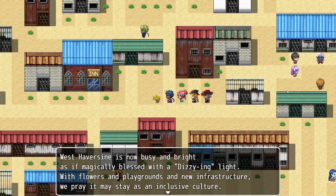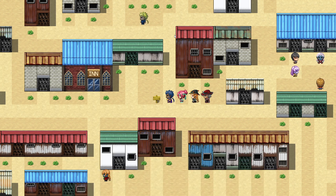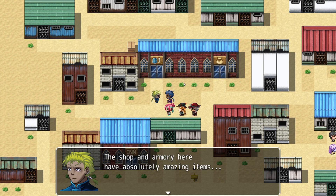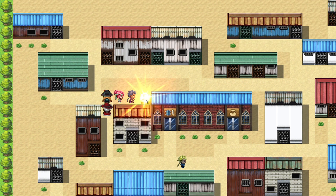West Haversine is now busy and bright, with a reference to the NPC Dizzy — 'as if magically blessed with a dizzying light.' With flowers and playgrounds and new infrastructure, it becomes an inclusive culture. We're doing this renovation for a couple of reasons: first, it completes more quests in our journal; secondly, another mango.